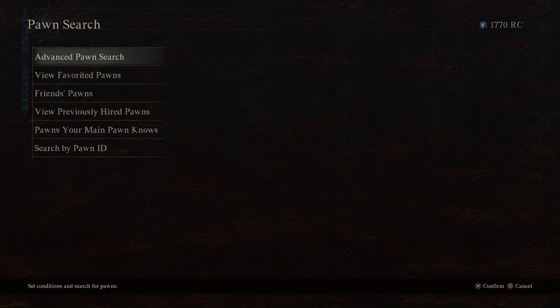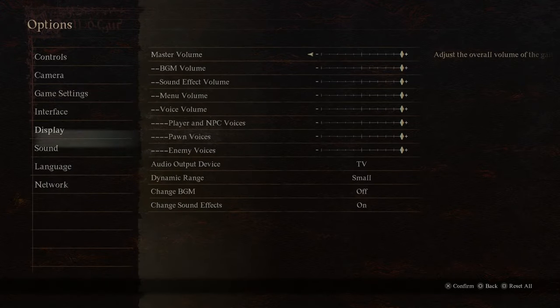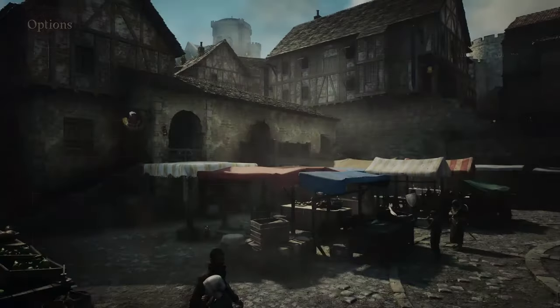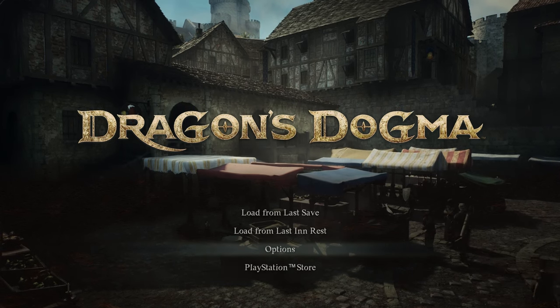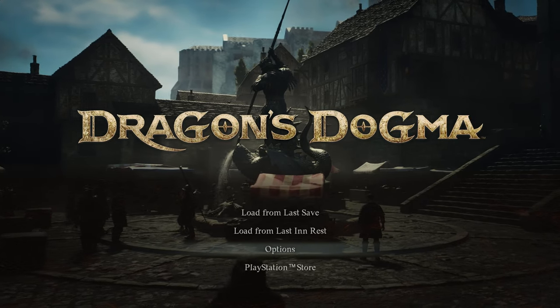For the final item, you get the Dragon's Dogma Music and Sound Collection. This can be enabled from the options under the sound tab, and it lets you replace the music and sound effects with Dragon's Dogma 1 sound effects and music. You can see it here in the menu — if you played the first game, you'll be very familiar with that set.